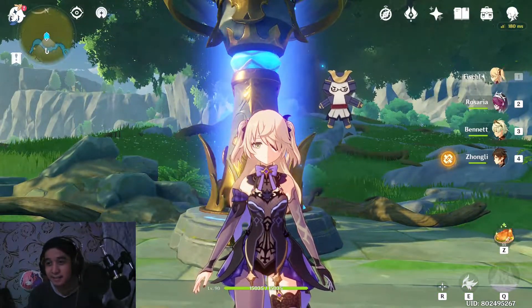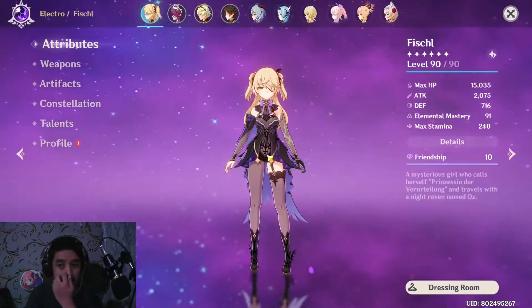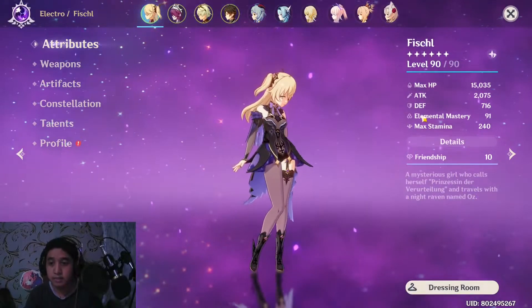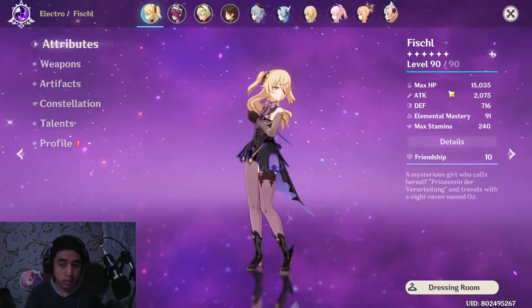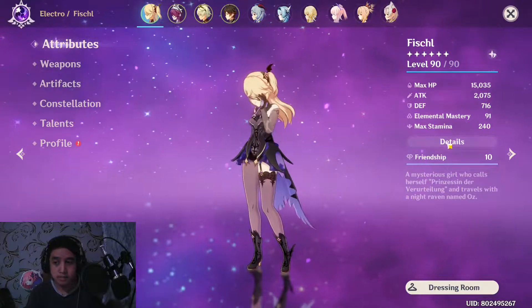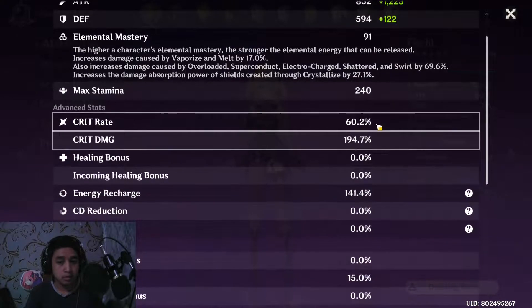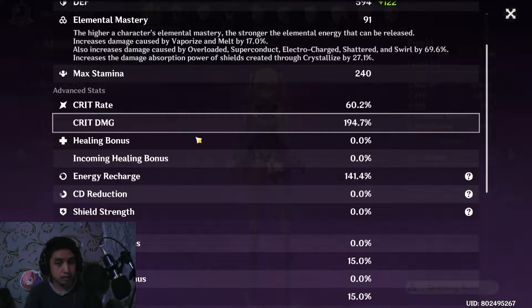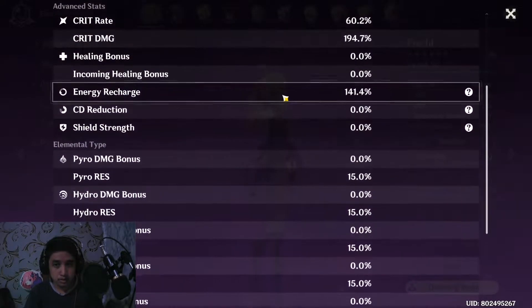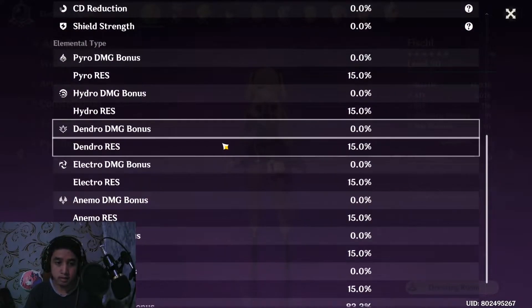Stop admiring this cutie. So my Fischl is level 90. She has a max HP of 15,000, an attack of 2k, an elemental mastery of 91, a crit rate of 60.2%, critical damage of 194.7%, and elemental recharge of 141%.